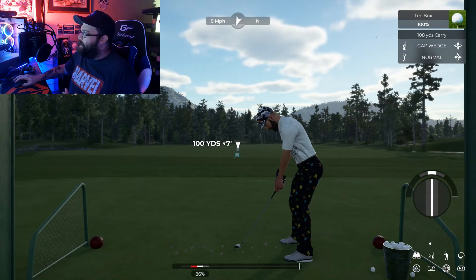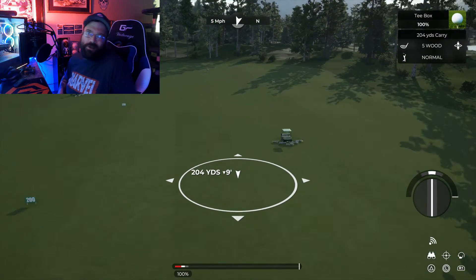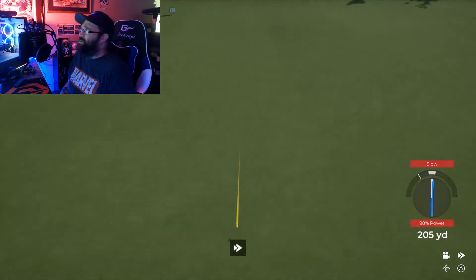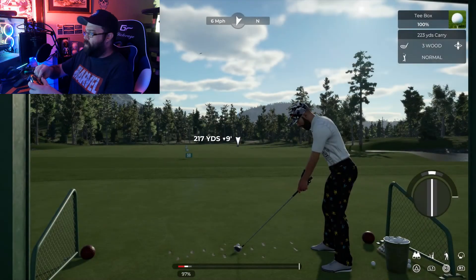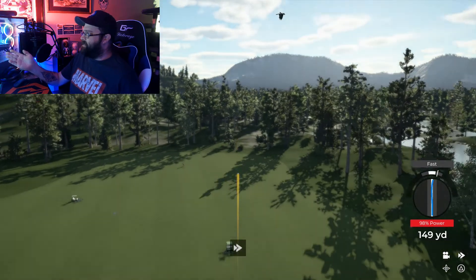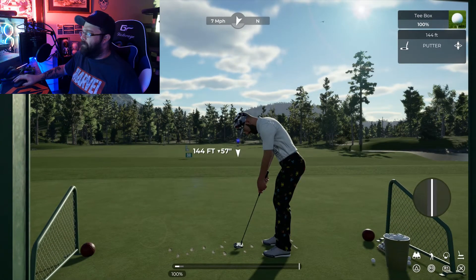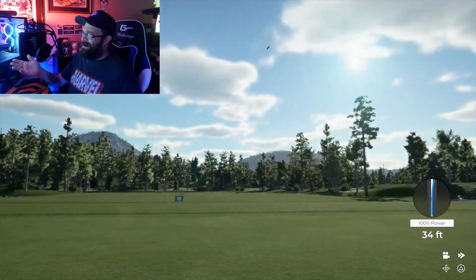You can switch clubs and aim for targets — we're gonna aim for that golf cart. I wish they were moving so you'd have a moving target. That last one I sliced pretty badly using just the thumb. Now I'm going straight up and down — it feels like I was a little fast on the forward swing, but I feel more accurate with my swinging this way. Definitely something to keep in mind.